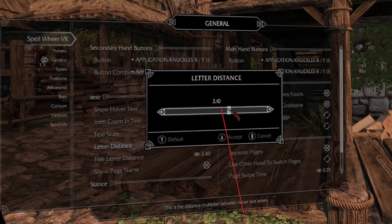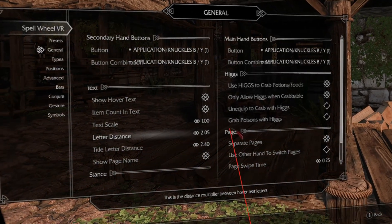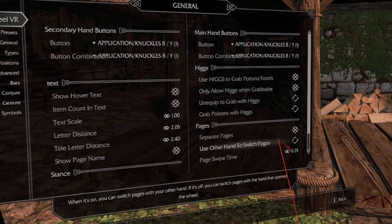In the MCM, having a mouse makes things much easier because of all the options you need to click and all the sliders you need to adjust. Using the mouse to select the value saves a lot of time.